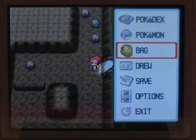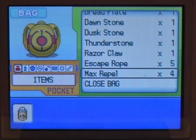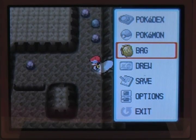First and foremost, just to cut down your time, you're going to want to use a Repel. This is going to keep the land Pokémon away from you. It's not going to affect your ability to fish, so it's really convenient for this.